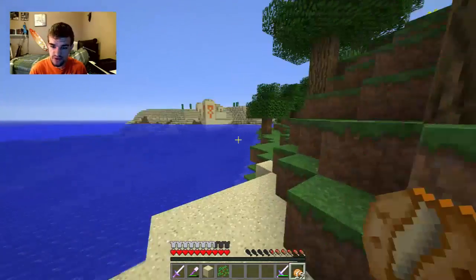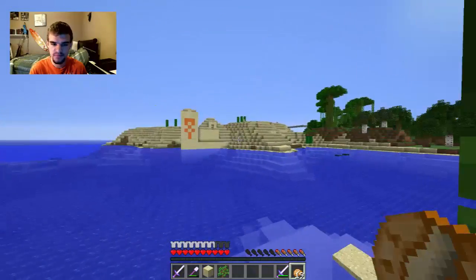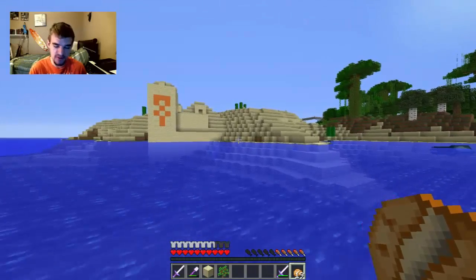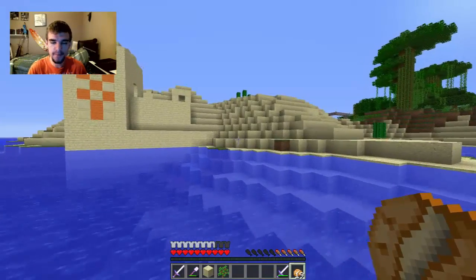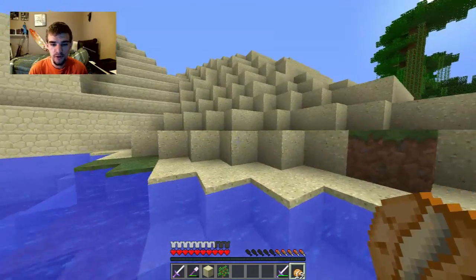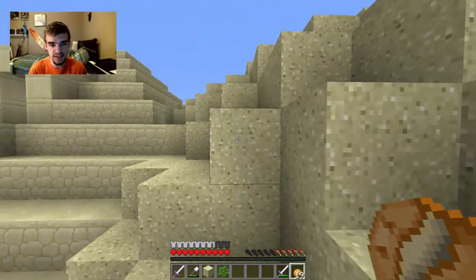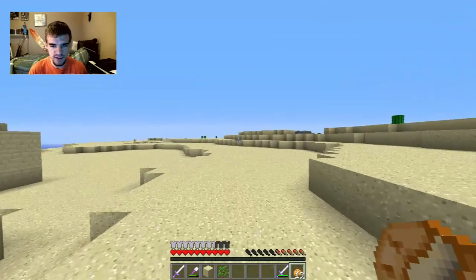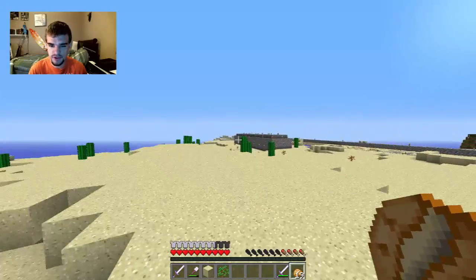Diamond tools. Emeralds are also something you can get from villagers. There's a lot of neat stuff that I think will be quite beneficial for us to get from them, and that is my goal. To facilitate villager trading, I'm going to give them their own marketplace in the sky from which they can trade with me.